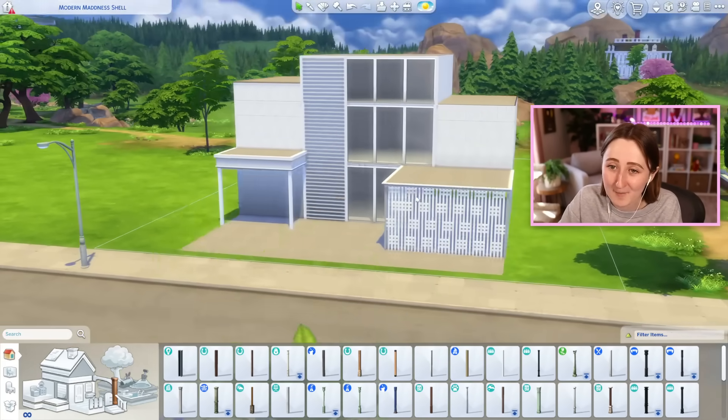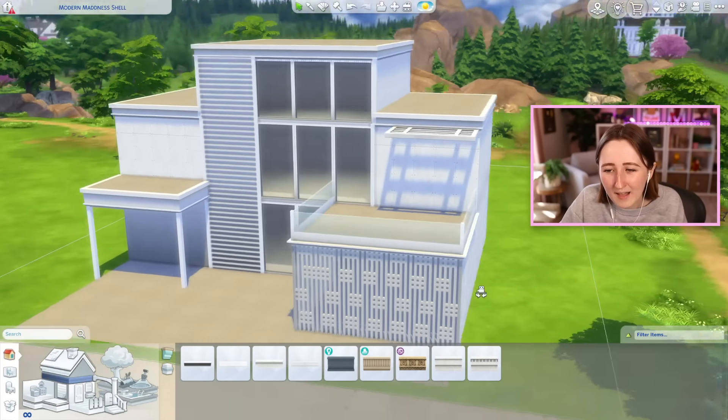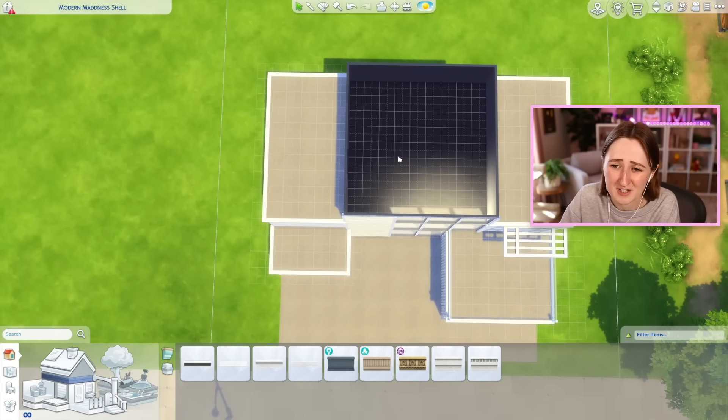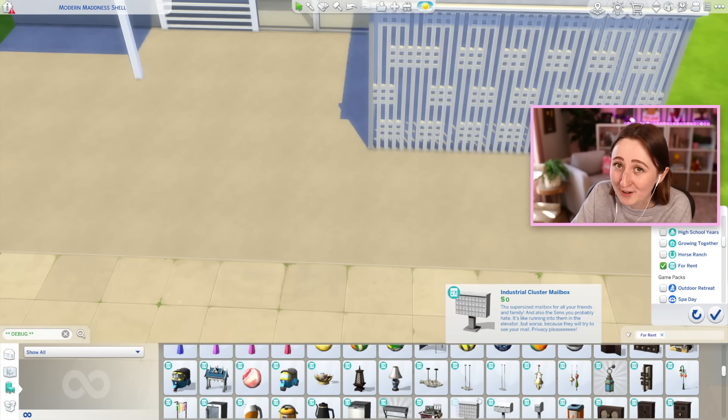I have no idea what to do with the back — that we're gonna have to think about more. Imagine there's like a little door right here underneath this, and then this becomes like an upstairs balcony space. I know we said library originally, but I don't know if this really has library energy — maybe museum energy even. One thing I always say is, when in doubt, cover it with trees.